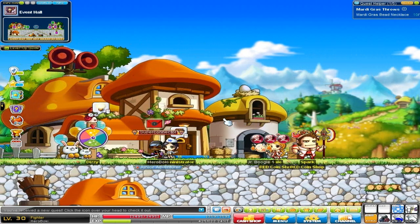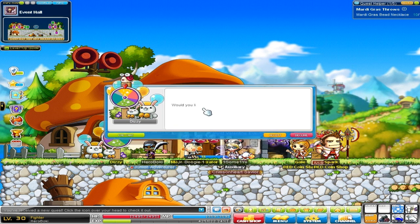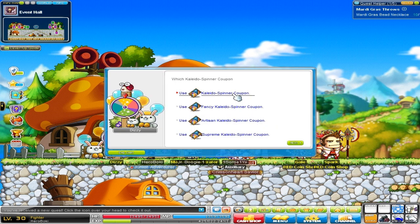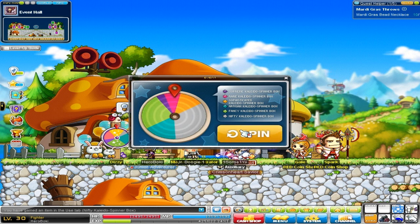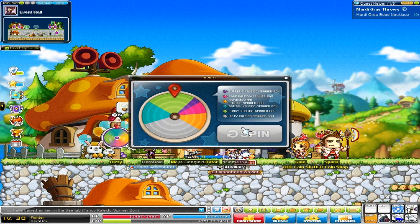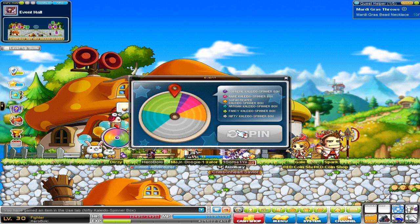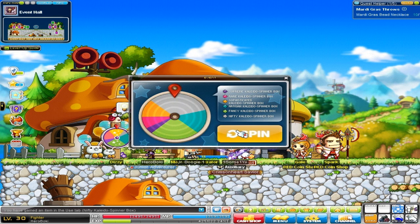Before we move forward, I wanted to go ahead and spin the wheel. I love spinning this thing. We got seven spins and we can spin up to 10 a day. The purples are pretty good — I'm looking for the dark purples. Oranges are all right. Greens are not great. We ended up getting a green and a gray — we don't have any more coupons.